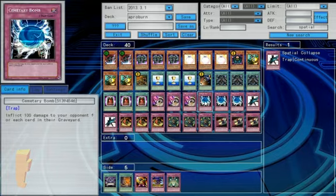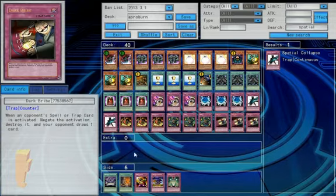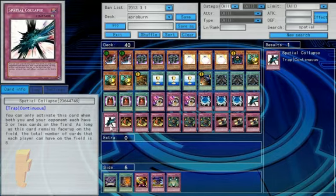Threatening Roar for stall. Cemetery Bomb for a little bit of burn — it's not half bad. Spatial Collapse for a little bit of shutdown — you let them draw all these cards but they can only put five cards on the field. It's pretty amazing. It's one of my favorite little techs for a deck of this sort.